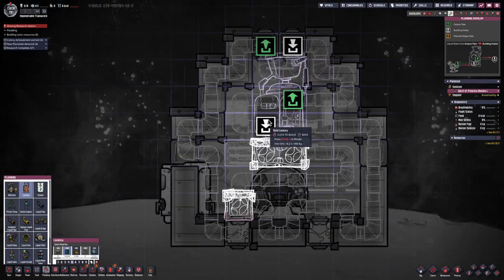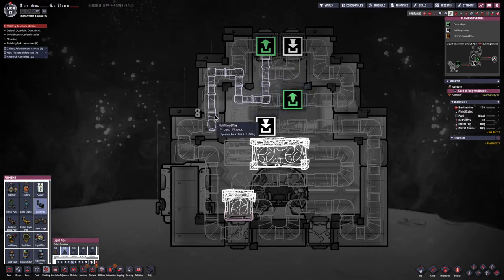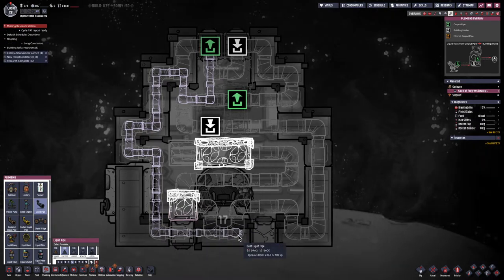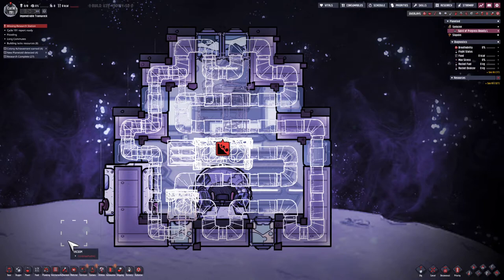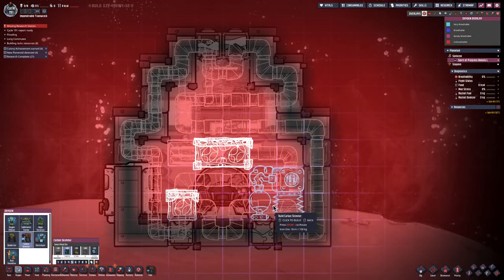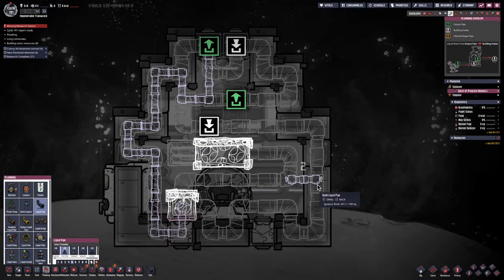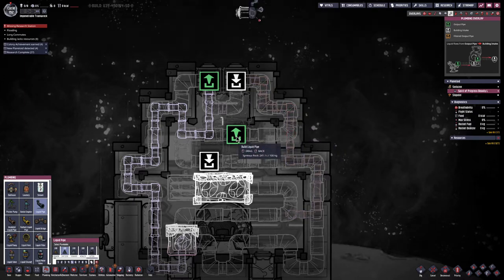I'm going to build a lavatory for my dupes to be able to use while they're traveling. Next I'm going to build a pipe that's going to connect the water going into it, but I'm going to wrap it around the rocket as long as possible, effectively storing my water in the system. I'm also going to leave room for a carbon skimmer so I can remove some of the carbon dioxide in the future — that has an input at the bottom left and output of polluted water at the top right. I'll connect where the polluted water comes out to the output of the rocket, so while they're traveling all the polluted water will just go into space.